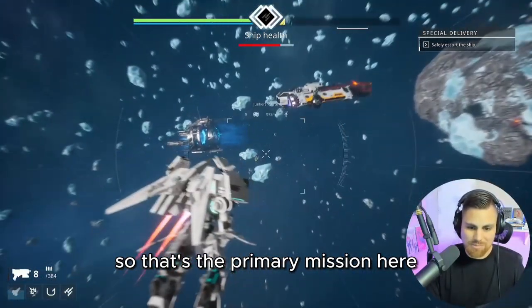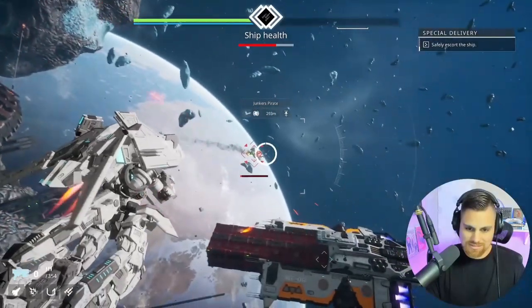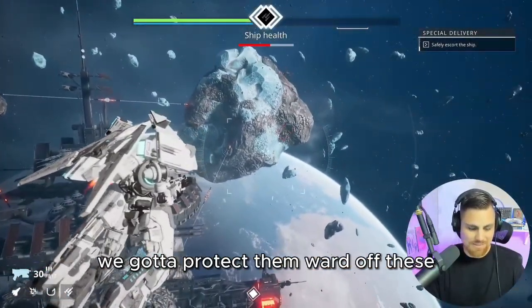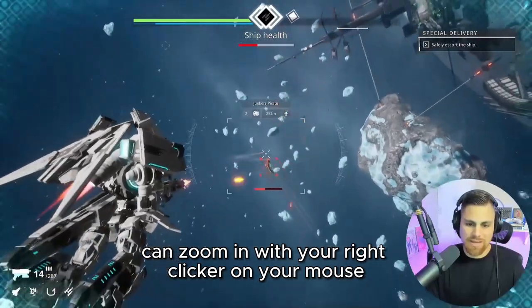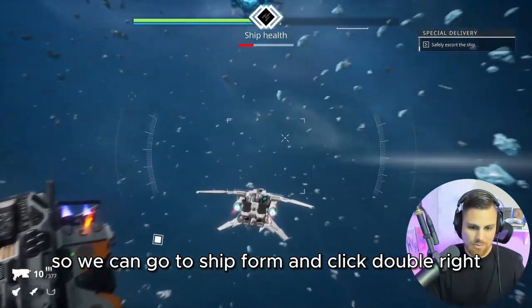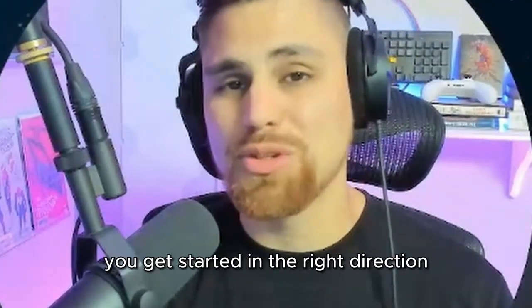We got to protect the ship — that's the primary mission here. Click T again to retarget the enemy and shoot. My ship's getting attacked — we've got to protect them. You can zoom in with your right-click on the mouse. You can dodge by double-clicking left or double-clicking right. Especially in ship form, you're a little bit quicker, so double right or double left helps you evade a little bit easier. We didn't defend the ship very well, but hopefully that helps you get started in the right direction.